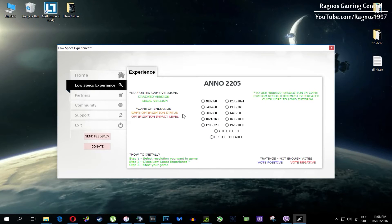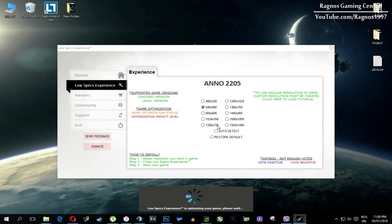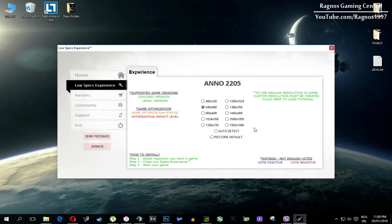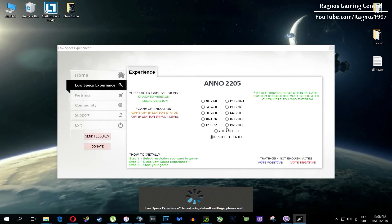What I need you to do here is to simply select the resolution you want to run your game on and it will automatically optimize your game for your PC in the background. It will replace files needed for this optimization and you'll get a message down here. Once it finishes optimizing, you'll get a message to start your game. If you are not happy with the results or the look of the graphics, you can always restore default game settings — just click on restore default and it will restore default settings.